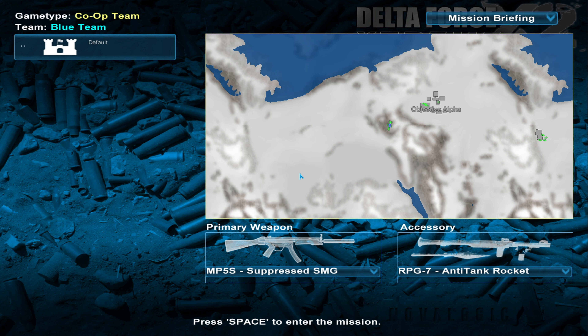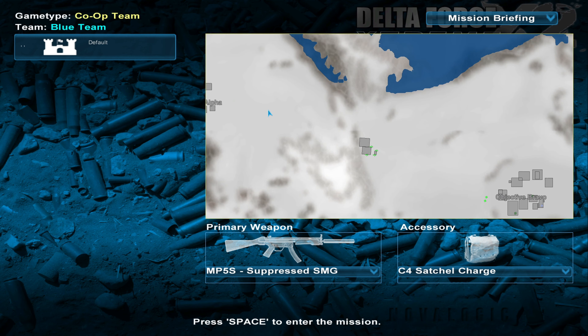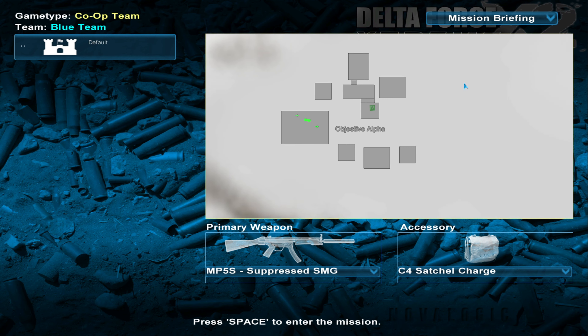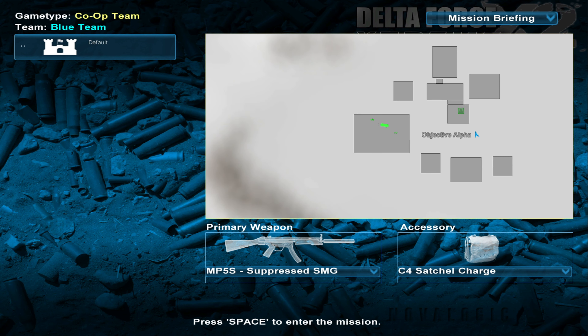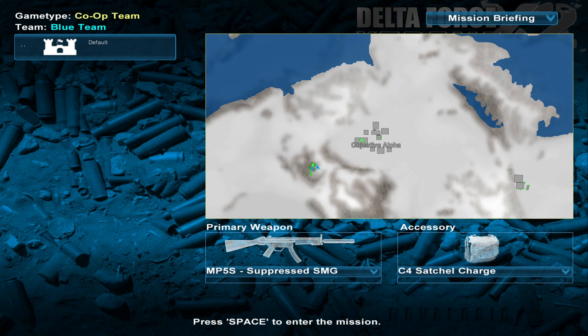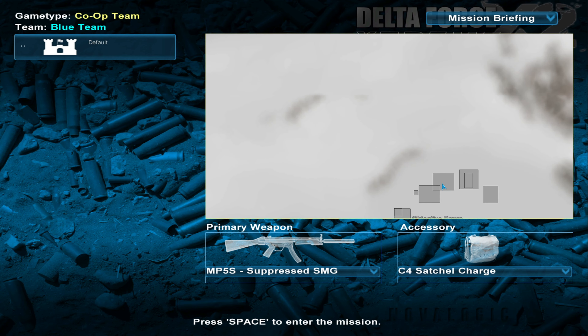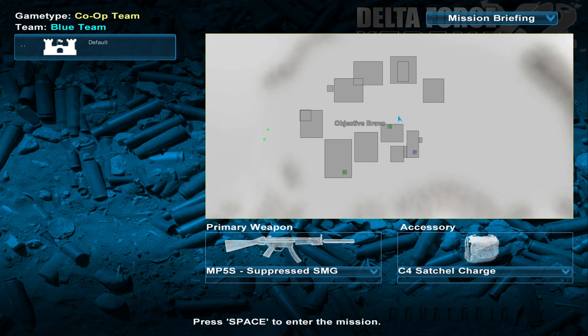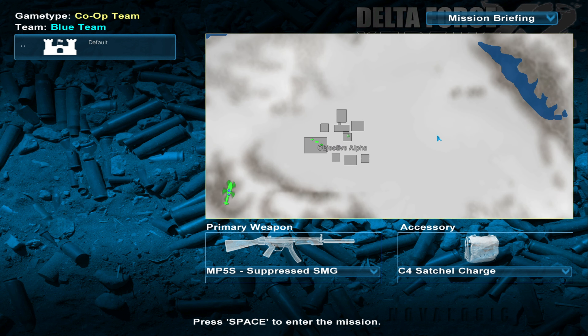We'll take the RPG-7 just so we have something against the trucks at least. Actually, maybe I'll just stick with the satchel charges — they might not be mobile. It looks like Objective Alpha has two motorbikes and a truck. There's another outpost with mountain bikes, and then Objective Bravo which is a huge facility with a couple of pickups. I assume that'll handle any need for rocket launchers, so let's get in there.